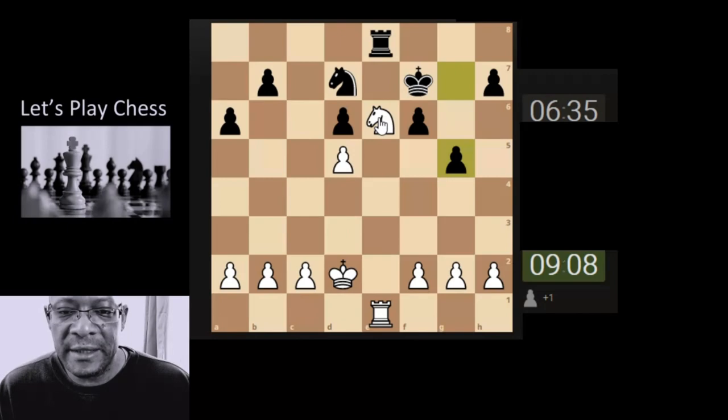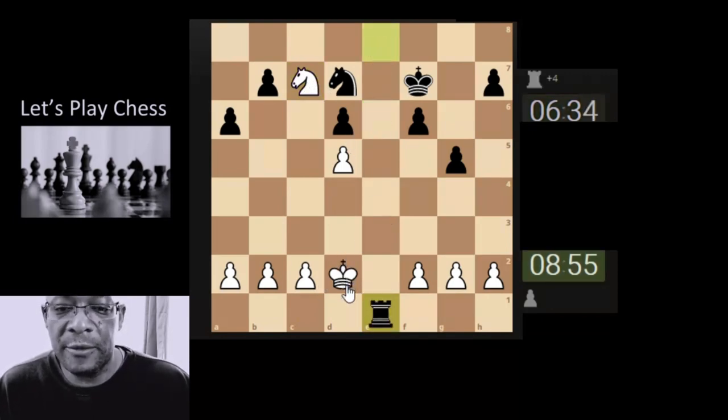They're not going for any style — it gives us time to move the knight, attacking the rook. If the rook takes, the king can take. They'll be looking to try and get rid of ours, so I'm going to bring the knight across, attacking the rook, and just take. If they take with the rook, the king can take.